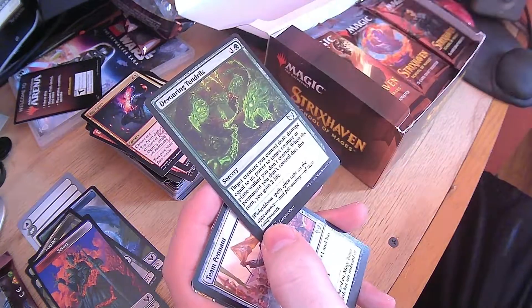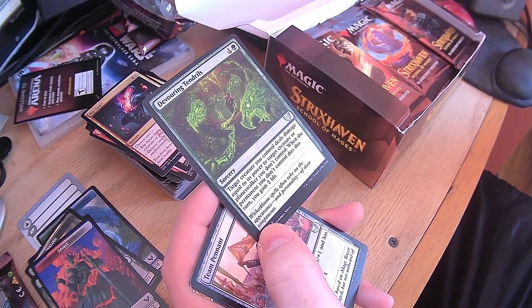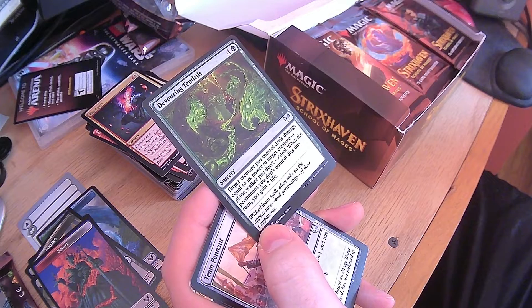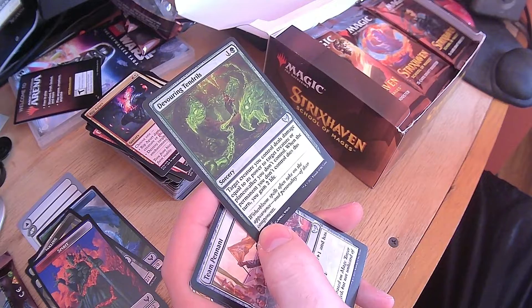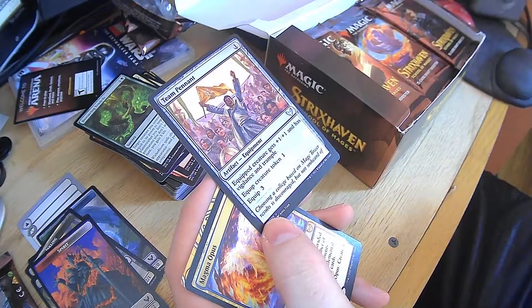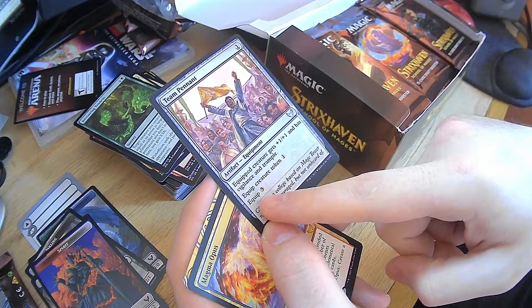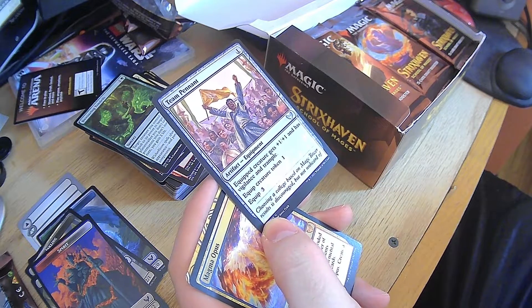Devouring Tendrils — target creature you control deals damage equal to its power to target creature or planeswalker you don't control. When the permanent you don't control dies this turn, you gain two life. Nice. Team Pennant — equipped creature gets plus 1, plus 1 and has vigilance and trample. Three to equip to a creature but one to equip to a creature token. Give that to a big fractal — that'd be so wrong.